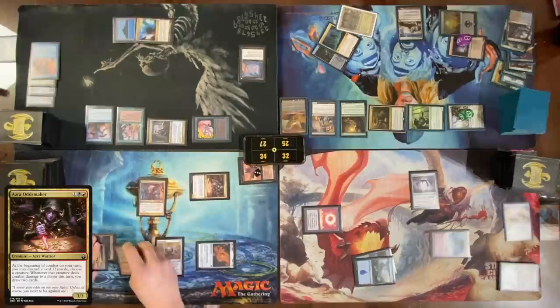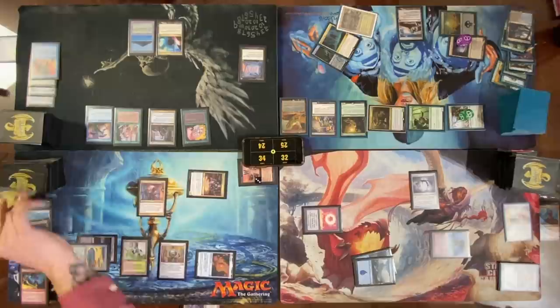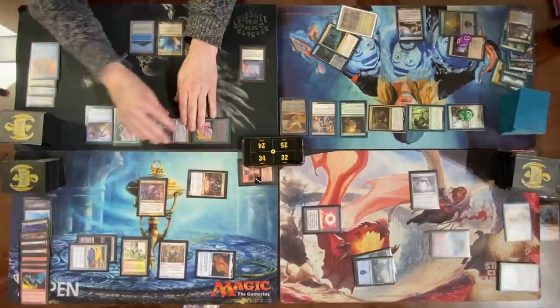Move to combat — Cam, swing all of these at you. I encourage you to let me hit you with everything so we have more opportunities to find interaction. I'm going to block Edric and take three — I draw three. Land for turn, Gaea's Cradle — cast a Mox Diamond, discard Dryad Arbor. Cast Collector Ouphe.